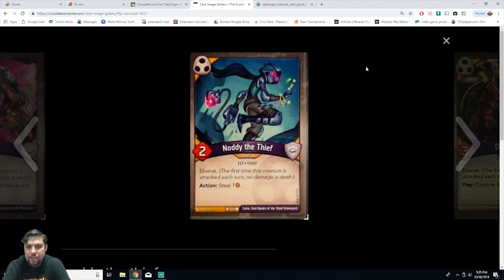Next we have Naughty the Thief, a creature elf thief with two power, elusive, and action: steal one amber. Common rarity. I like Naughty — at two power with elusive you're hoping she sticks the next turn. You can't reap so you can't gain amber that way, but you steal one from them, which is almost the same thing except you're taking it from them. Awesome card if she sticks on the board a couple turns.